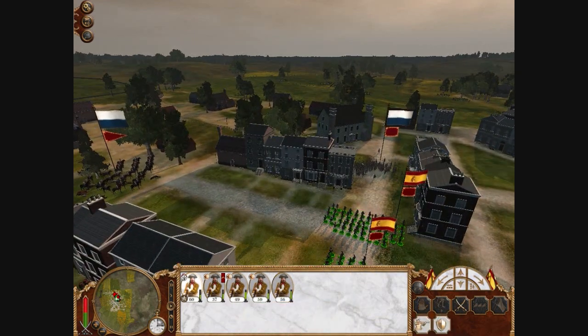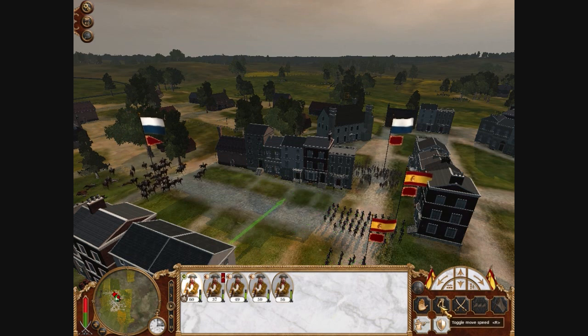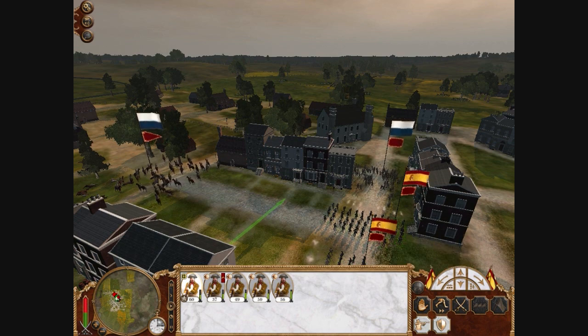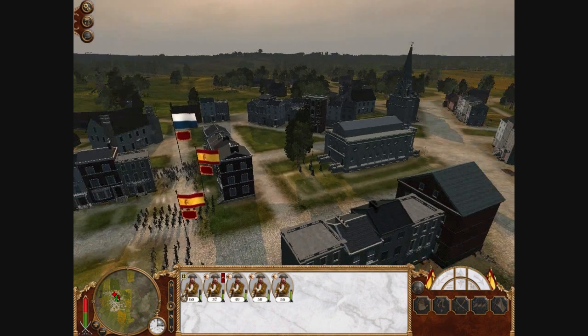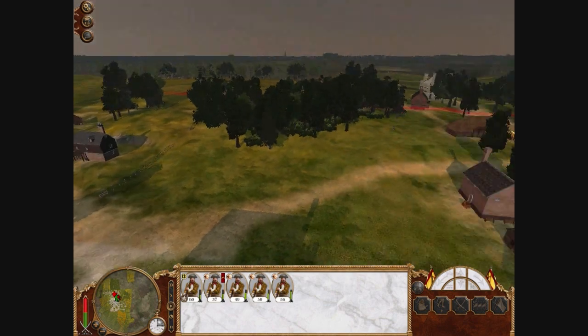Their unit's marching up — I don't know what their plans are. I'm gonna send my other regiment of armed citizenry over to spread out more so we can get more fire at any one time. Just thinner lines for more firepower.